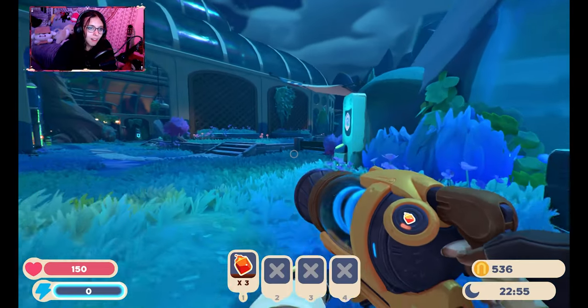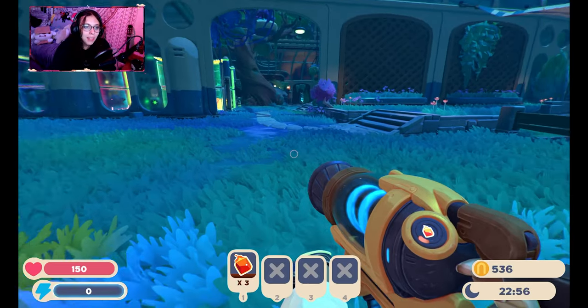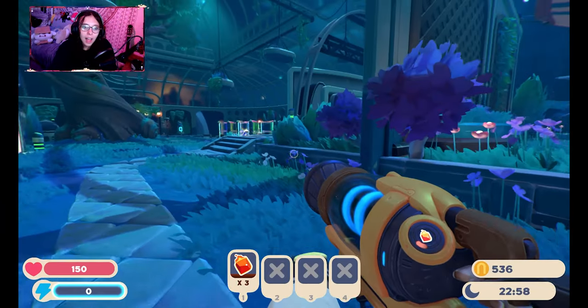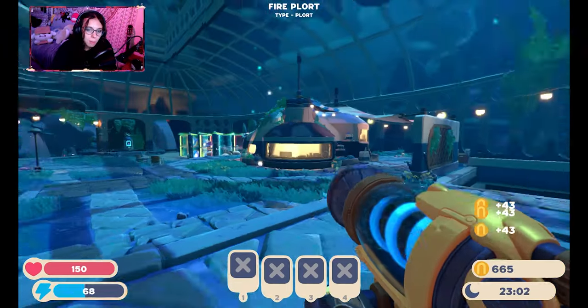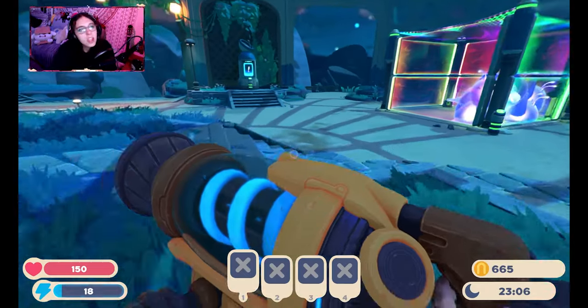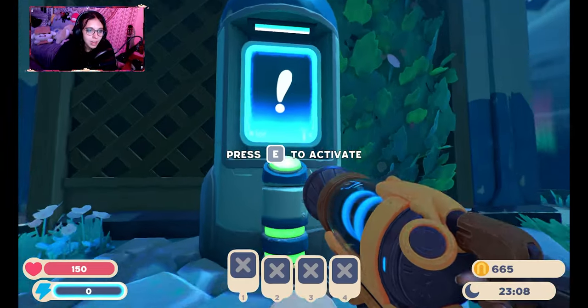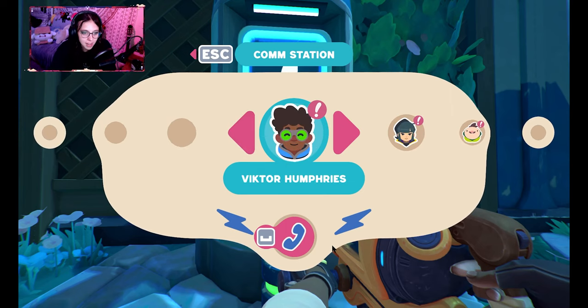We've now unlocked all the areas bar the one down there, so I think we'll have to do that at some point. I believe our next thing we need to do is have a look at the comm station, because we've had so many new messages since I last checked. Oh my god, we've got a new person — we've got Ogden, Ortiz, Machi Miles, and Victor.